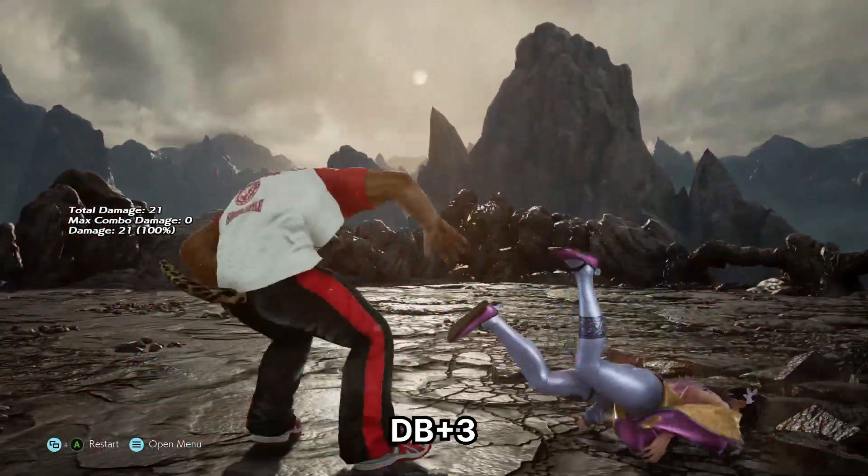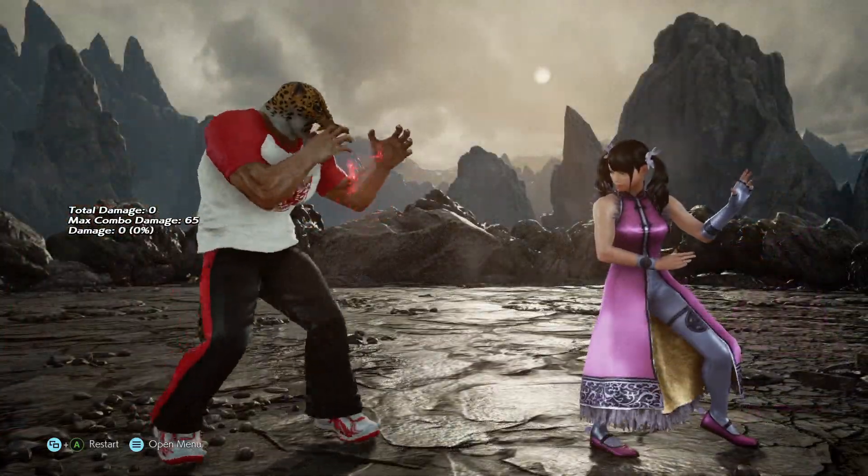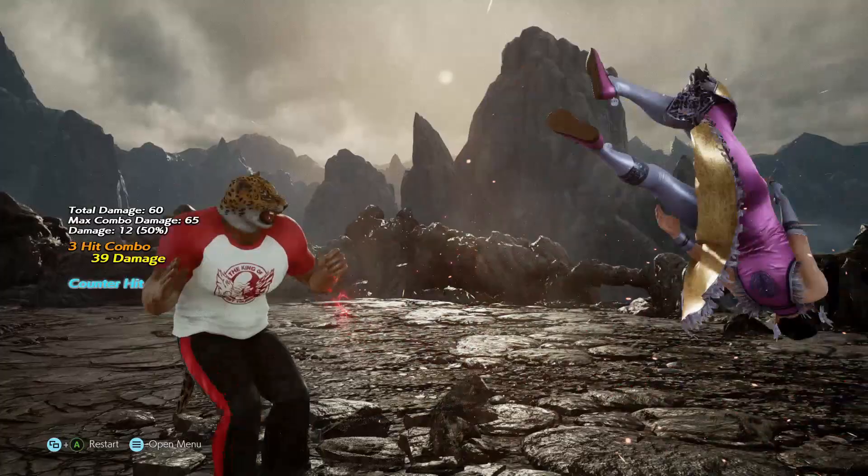You also have DB3. This is also guaranteed, but does less damage. The reason you might want to go for it though is that against Wake Up Kicks, you get a launch.